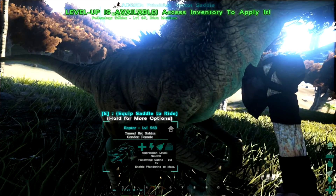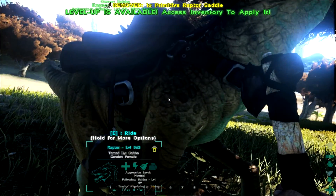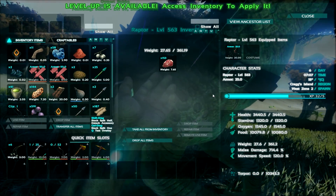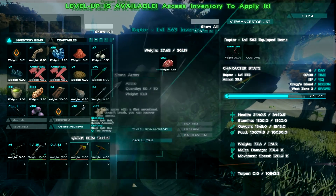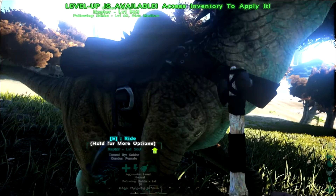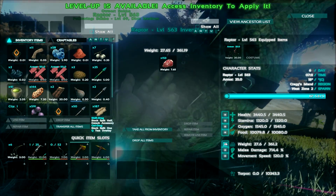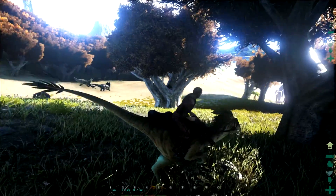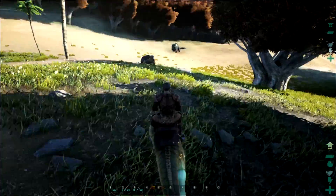Let's put you on neutral. Oh yes. Weather stance, carry weight. I'm used to the modded ones. Level 563. Yes, we have done it! We're so awesome. Alright, we need to repair our armor. Go back over there. I'm going to increase his weight because he needs to be able to carry me around.